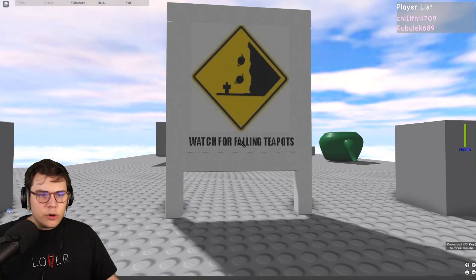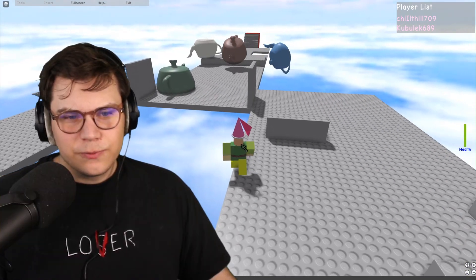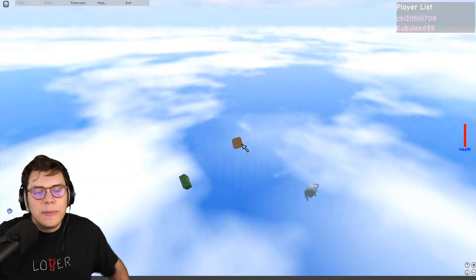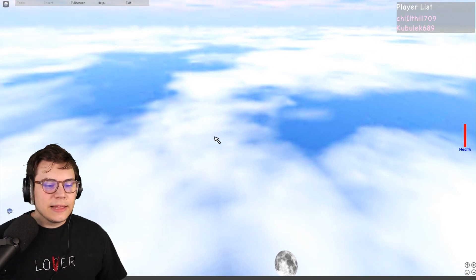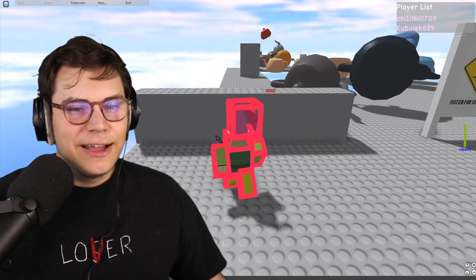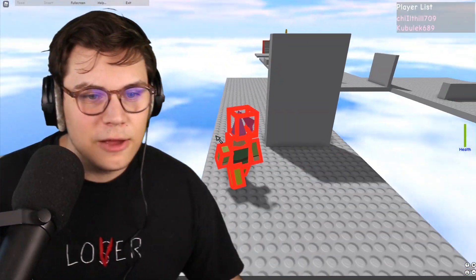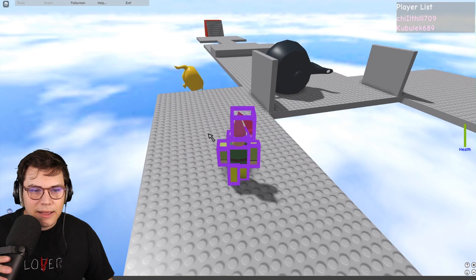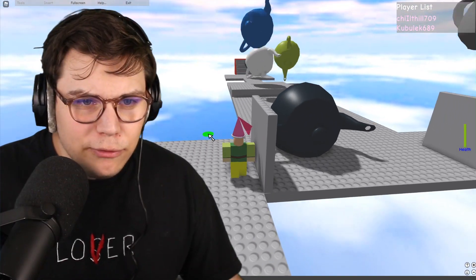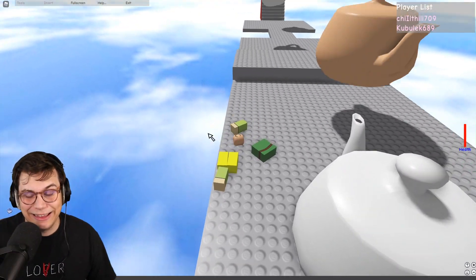Let's read the sign here — 'Watch for falling teapot.' How does this work? Is it just randomly spawning teapots that you gotta dodge? Imagine back in the day the one kid no-lifing this game, getting to the end of the teapot run like 10 times. You guys know Zina — that's what Zina used to do. Zina used to be like a no-life playing this game. I remember way back in the day when me and Zina used to play Minecraft a lot together.